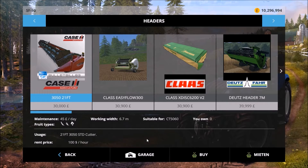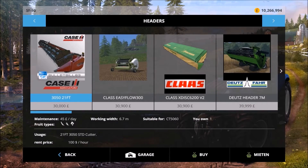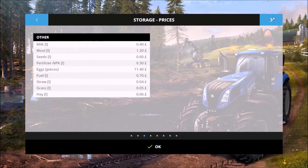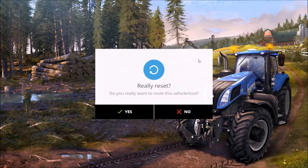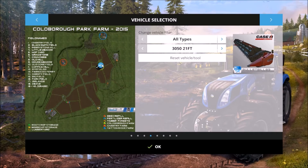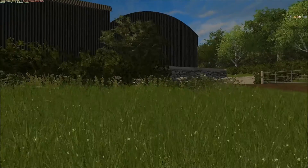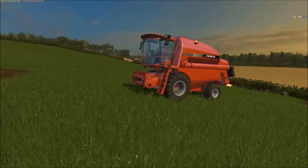We'll order one of those and jump out of here and have them delivered back to the farm. We're flying in — first impressions, very good, very good.